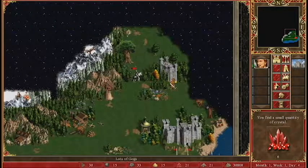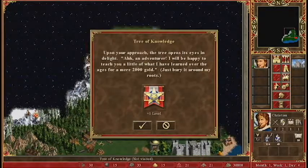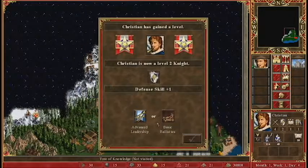Start killing people. What is this? Gogs. Tree of Knowledge. Upon your approach, the tree opens its eyes in delight — 'Ah, an adventurer. I'll be happy to teach you a little of what I have learned over the ages for a mere 2,000 gold. Just bury it around the roots.' Whoa, I have a lot of money. Yeah, let's go ahead and do that.